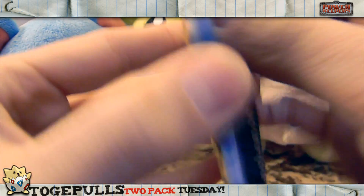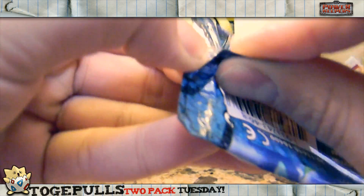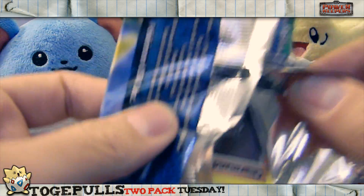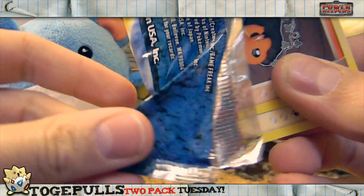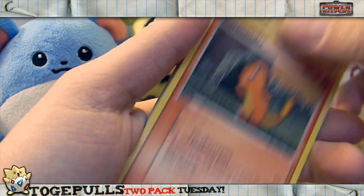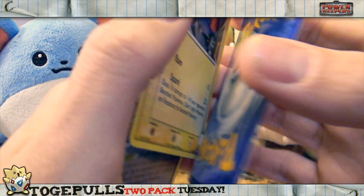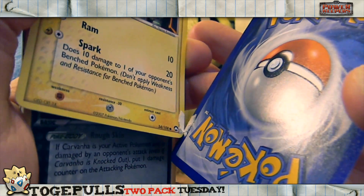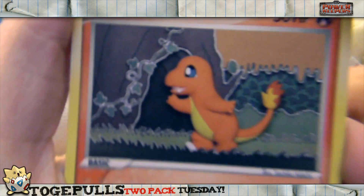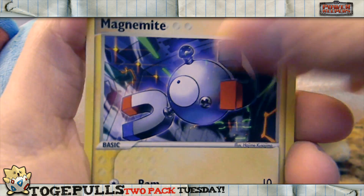Alright, and the second one. You know what's funny? Even though I messed up on the card trick on that one, I don't remember what I did — so I'm probably gonna mess up on this one as well. Wow, I destroyed this pack. Alright, it's fine. These cards are stuck together. Anyway, we got a Charmander and a Magnemite — both not mint anymore.